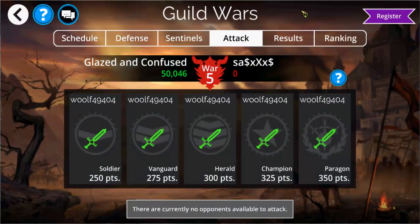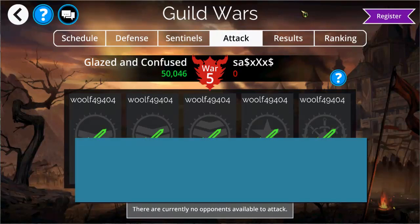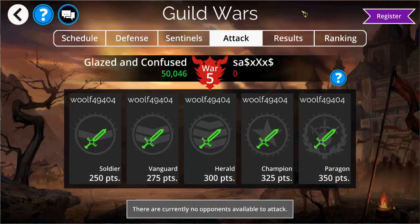Every day each player in a guild gets five attacks against five defenders from the opposing guild. Each defender is ranked depending on where they finished previously points-wise in the last Guild Wars — from soldier to vanguard, herald, champion and finally paragon. Attackers may choose any team to attack the opposing guild and depending on what color is available for that day's bonuses, you score extra points by choosing a team with more than one card of a specific color. Each level of opponent gives a base set of points but these can be augmented by several factors including the number of turns it takes to defeat them, the amount of mana generated, and the amount of damage done and taken. So you will want to carefully choose whether you use an attacking team based on the color of the day or one that is easily going to defeat your opponent and deal a lot of damage and generate a lot of mana along the way.